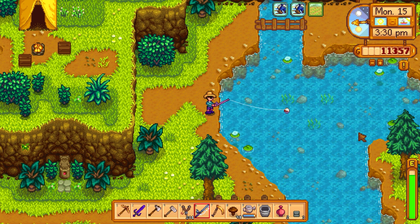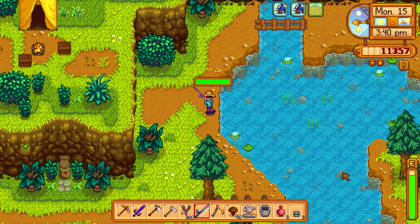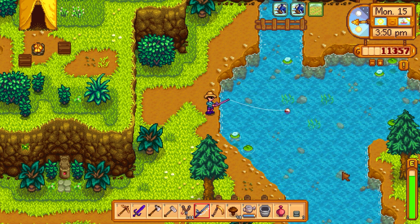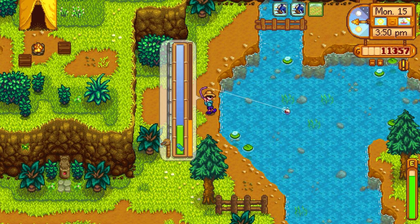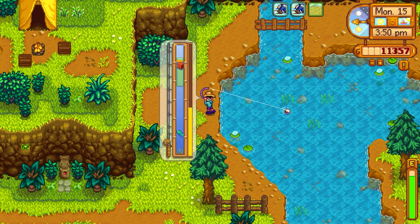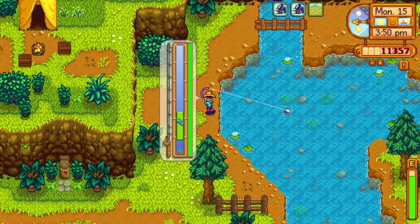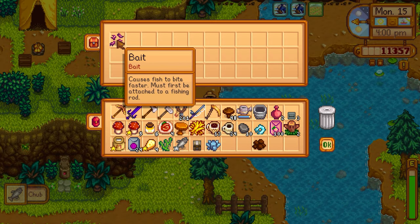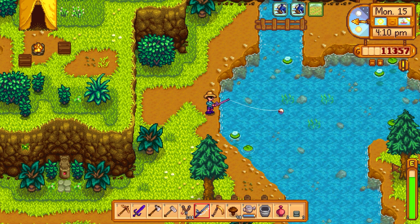Someone commented that when fishing I should cast away from land for better results. We got green algae. People also said if a fish is moving sporadically — like a catfish — I should just hold the green bar still rather than chasing it. Got a hit — treasure chest! The fish stayed on the opposite side, but we still got it — it was a chub, plus some stone from the chest.